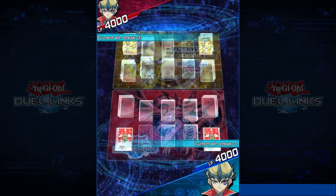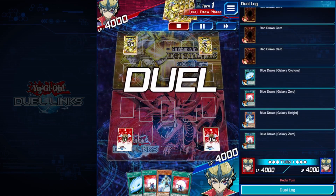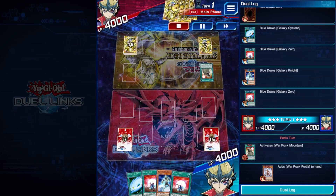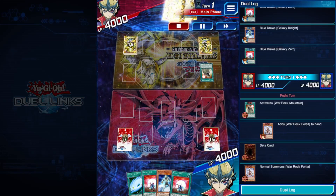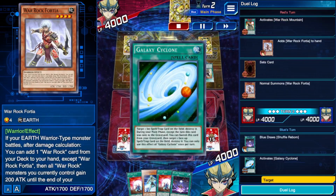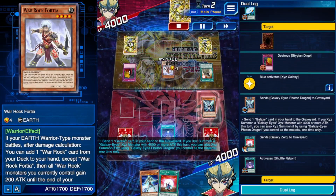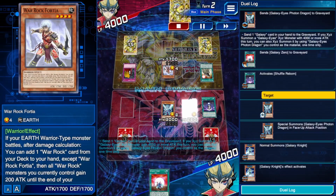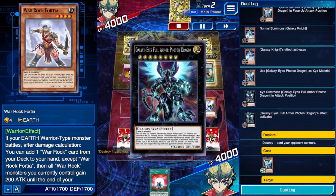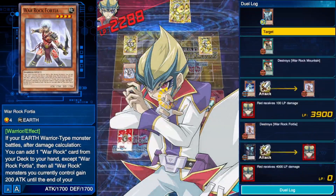The final duel — I thought it was a mirror match but he's using Balance with War Rocks. He brings out the Fortnight monster, we use Galaxy Cyclone to deal with the back row. We play aggressively, see the opening, bring out Galaxy Knight, get our XYZ summon off, take out his field spell, and attack directly for 4,000 straight to the life points.